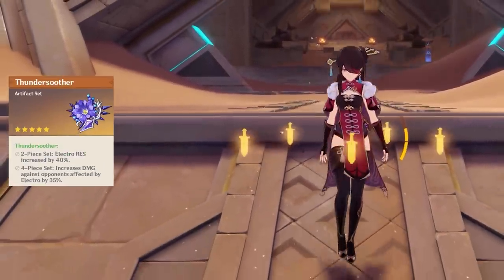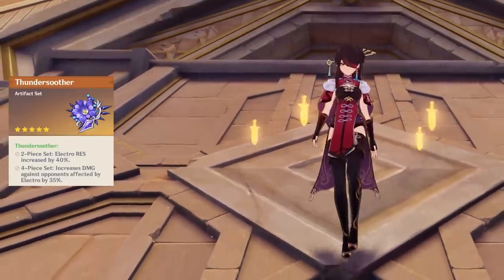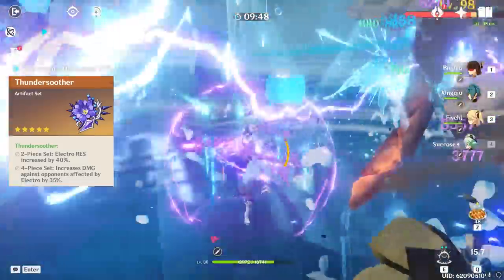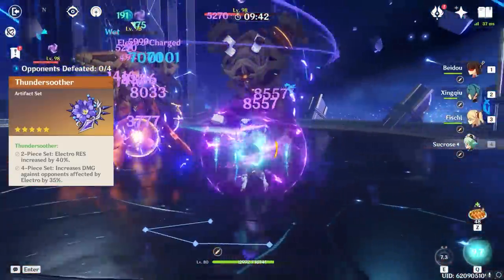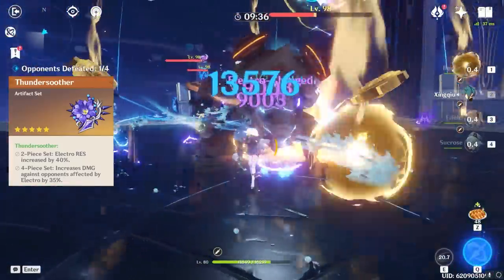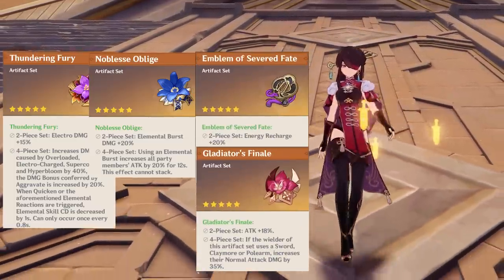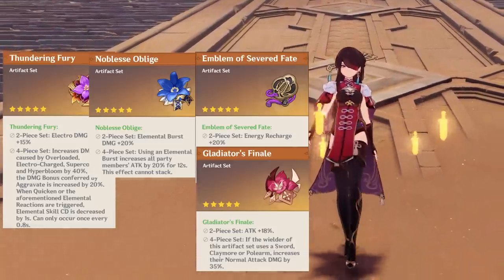One other option is Four Piece Thundersoother. Thundersoother is a difficult set to work with because the damage bonus requires you to maintain Electro auras on your enemies, but with Beidou's good Electro application, it actually won't have bad uptime in Taser and Quicken teams. Thus, if you're running Beidou in either of these teams, this set can actually outperform Four Piece Emblem. That's why you'll also see people running Two Piece Two Piece combos: any combination of Two Piece Thundering Fury, Two Piece Noblesse, Two Piece Emblem, or Two Piece Attack sets can provide competitive benefits if the substats are good enough. They don't require any conditions to function, so they're easy to work with.